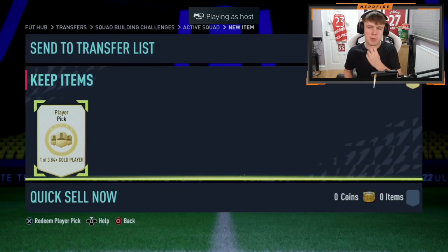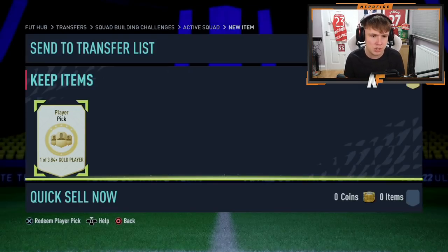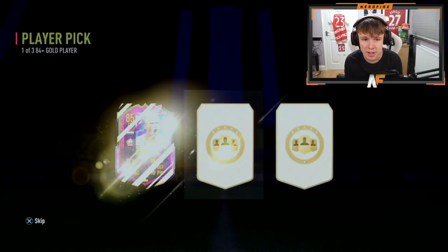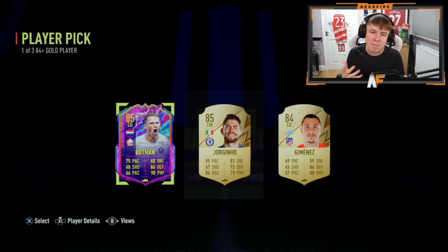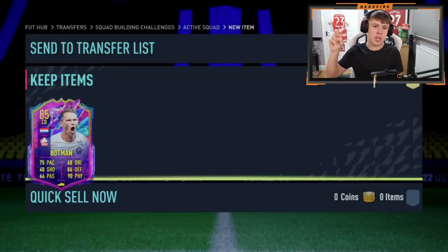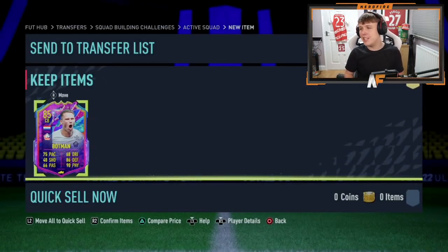Shout out to Muck Wars — this must be player pick ten-plus for the 84-pluses. Come on, anything? Future Stars! It's Botman — not the highest-rated Future Stars, but it is one. You might as well take him since he's the highest option, and some SBCs do require Future Stars cards, so it's definitely worth keeping.